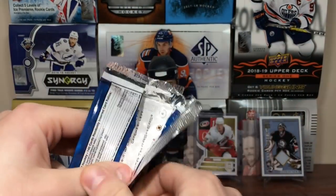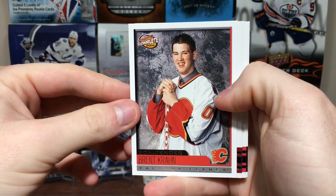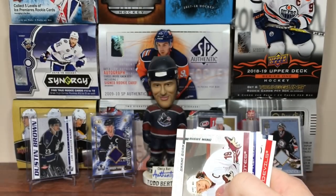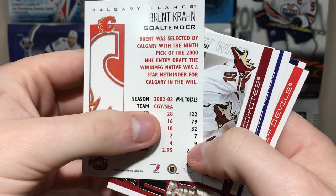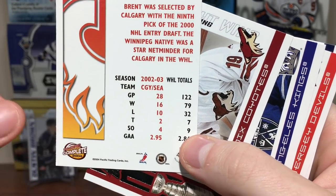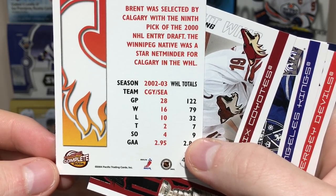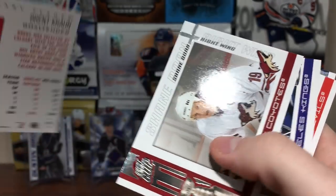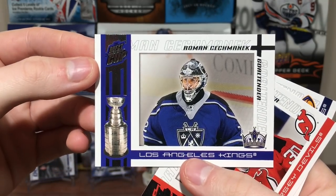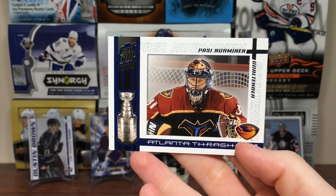Not much to show in the first few packs. Complete — Brent Krahn, the goaltender. Is this a rookie? It shows Western Hockey League totals — 0203 Calgary, Seattle. Does that mean Flames, or WHL Calgary — the Hitmen — and the Seattle Thunderbirds? Got Shane Doan. Roman Cechmanek. Marty Brodeur. And Pasi Nurmanin.